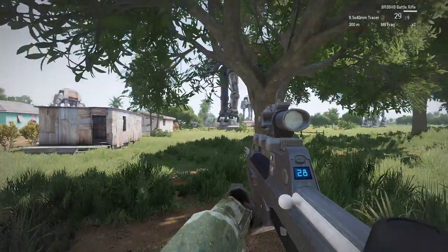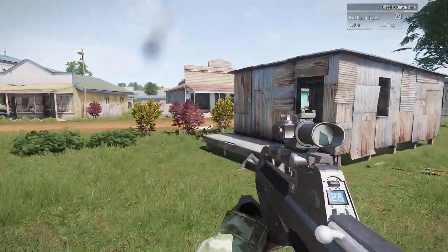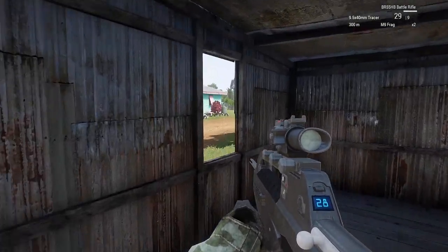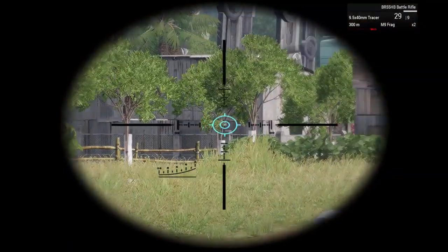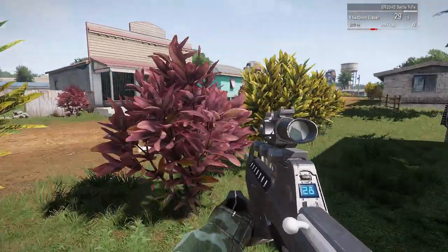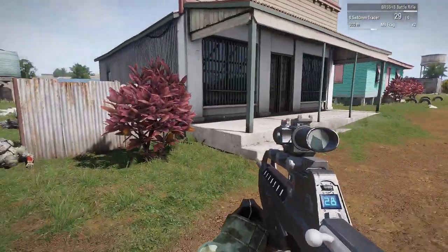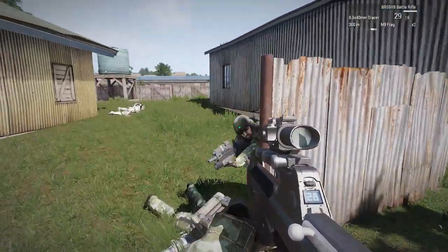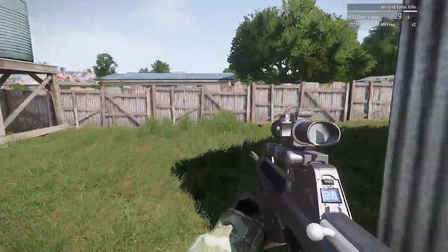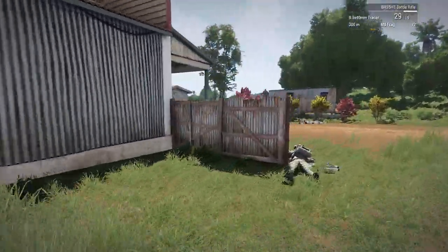They are very impressive in terms of scale though - they are bigger than the Warhound Titan. Some people in the comments, the fanboys, said that's incorrect, but that is actually correct. The Warhound Titan stands at 14 meters, while the AT-AT - the most basic one, maybe not the AT-ACT - stands at 22 meters, making it taller. Of course, the Warhound Titan is the smallest Titan, and there are different types that are bigger, some as big as an AT-AT.